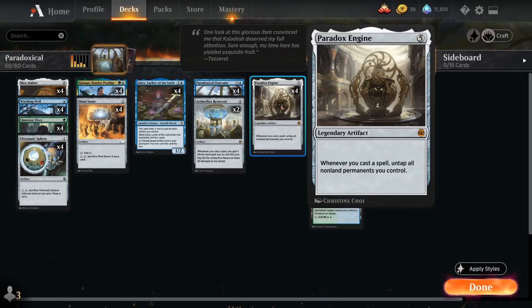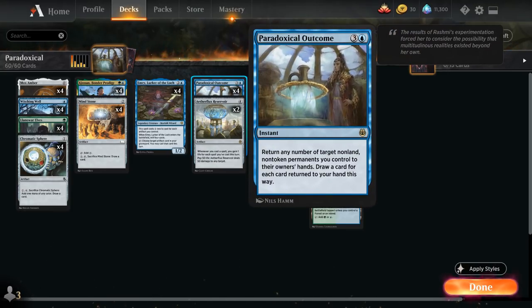Paradox Engine is a 5-mana legendary artifact: whenever we cast a spell, untap all non-land permanents we control. It combines quite nicely with any permanents that generate mana, because then we can float a whole bunch of mana, cast a spell, untap all our permanents to make more mana, and potentially draw our entire deck combined with cards like Paradoxical Outcome.